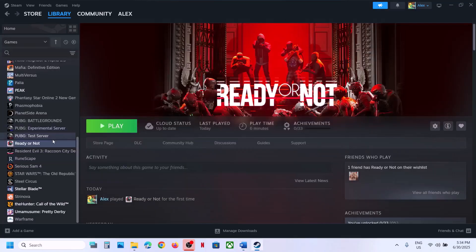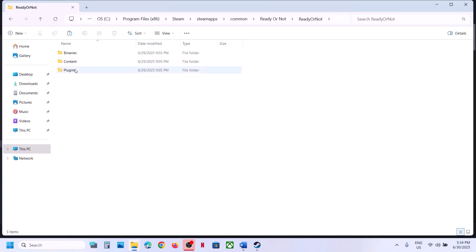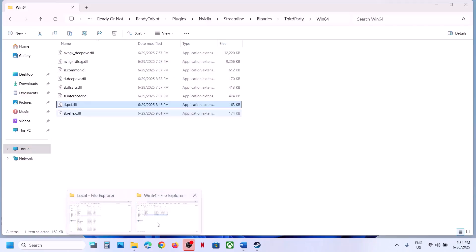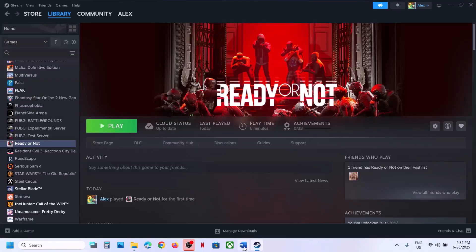Still not working? The next step is to rename the SLPCL.dll file. Go to the game installation folder in Steam, right-click the game, select Manage, click Browse Local Files. Open the Ready or Not folder, open Plugins, open the Nvidia folder, open the Streamline folder, open Binaries, Third Party, Win64. Here you can see the SLPCL.dll file. Create a backup by copying it, then right-click and rename it. Now launch the game and check.